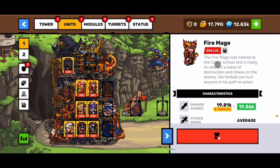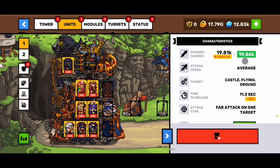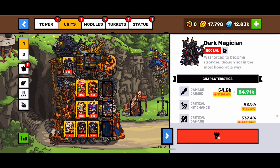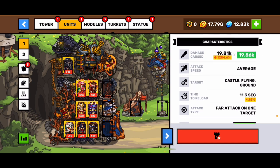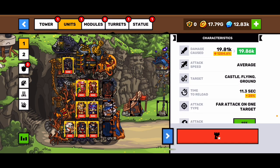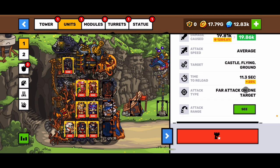Welcome back. Today we're going to talk about the unit Fire Mage. He's obviously a mage and he does not that good damage. Let's compare him with my Dark Magician, which is the best — he does only 20k when the Dark Magician does 55k. But that's because of my Mage Tower, which is very boosted. Average speed is not that good.